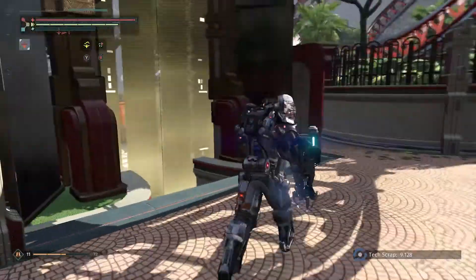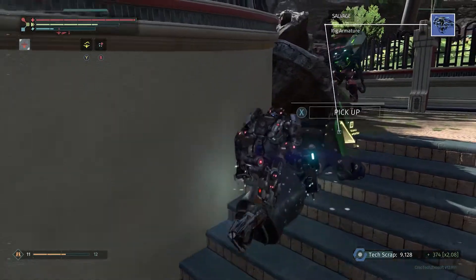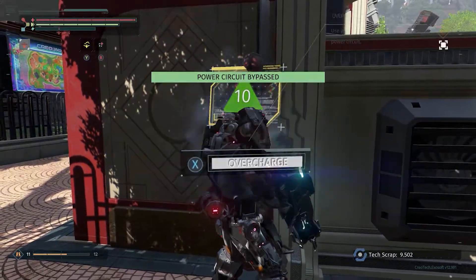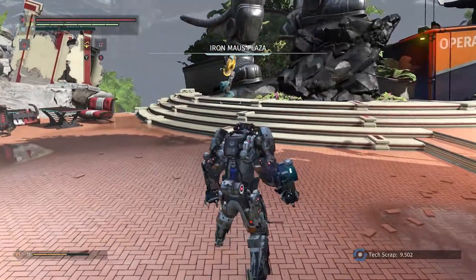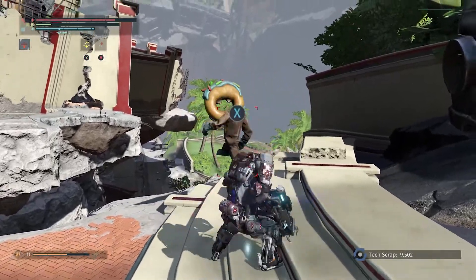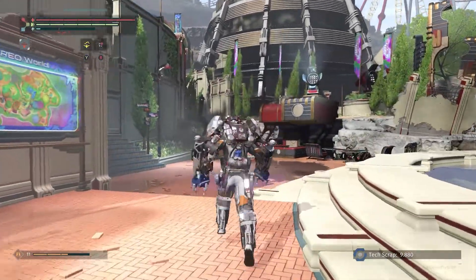It kind of looks like a dead end but look at this straggler - how did you get so far behind? Go ahead and give me that staff. He didn't drop it - that's a shame. This little power circuit right here, we want to overcharge this. There we go! And then we're back down here in the Iron Mouse Plaza.